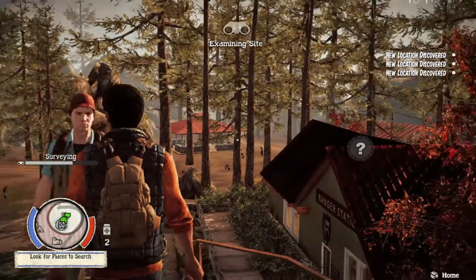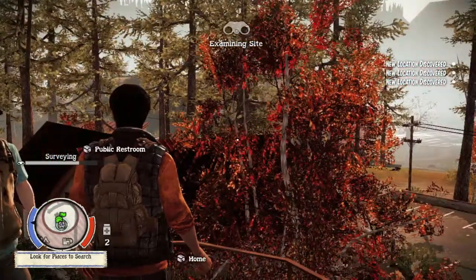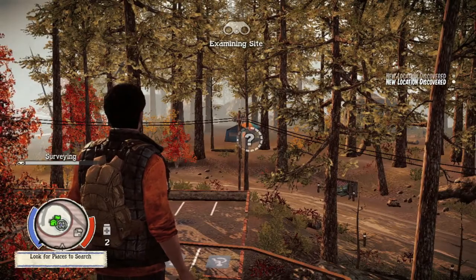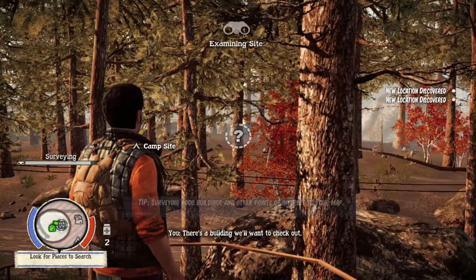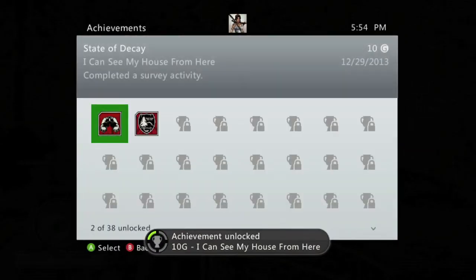It's pretty straightforward — pretty much part of the story and you can't miss this. Now we're going up here. There are some campsites here. Pretty much you're looking for areas you're going to scavenge at later for some valuable materials. Once you get a complete, you should get the achievement for 10 Gamer Score. And that's all there is to it.